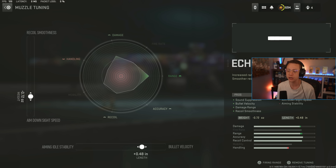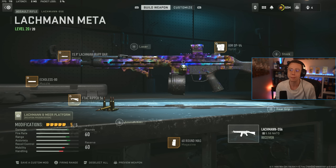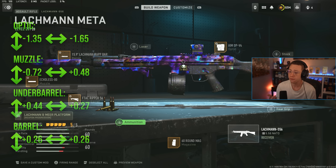I go for the Echoless 80 suppressor for better range and velocity — tuned for even better velocity over ADS speed. Then the Wrap Barrel for better velocity, better range, better recoil — tuned for better range and recoil steadiness. Having barrels that are a three-in-one combo really makes your weapons more efficient and lethal in mid to long range gunfights, so it's a no-brainer for the long-range meta.